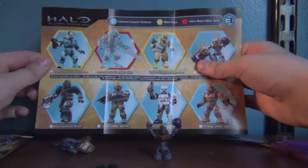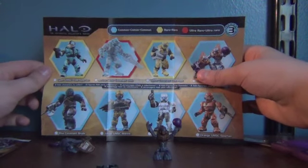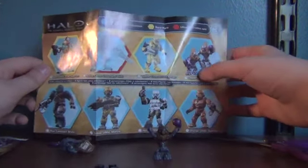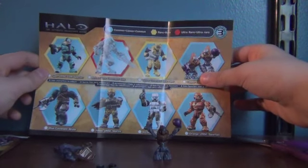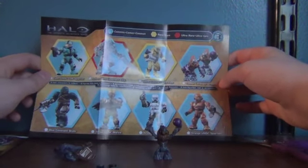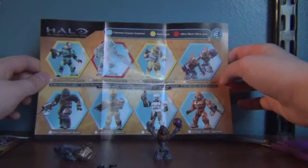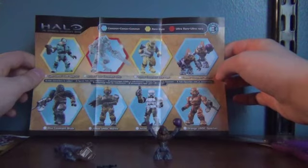So here's the checklist for Series 3. There's Cyan UNSC CQB Spartan, Active Camouflage Elite. The Ultra Rare is the Active Camo Elite. Our guys are Commons. And then there's Blue Covenant Brute, UNSC Marine, Arctic Marine, Orange UNSC Spartan.